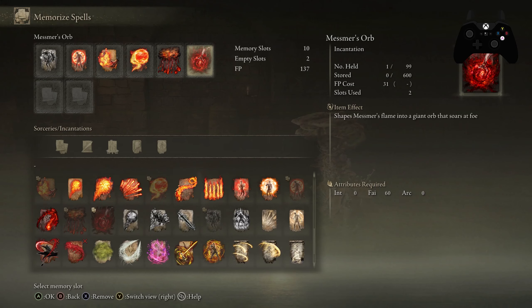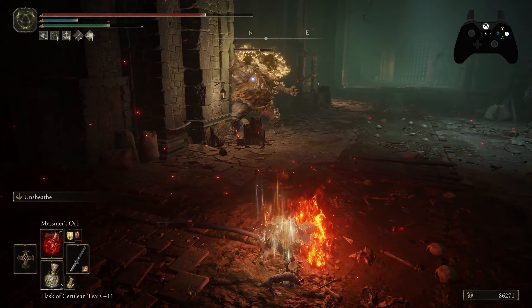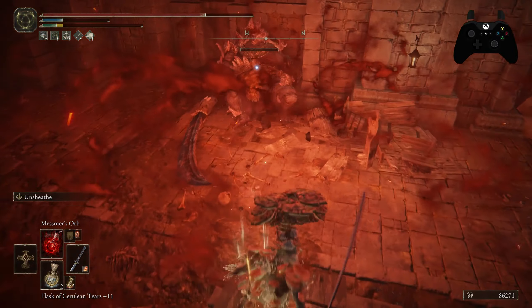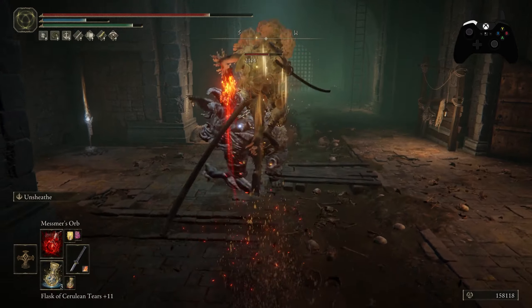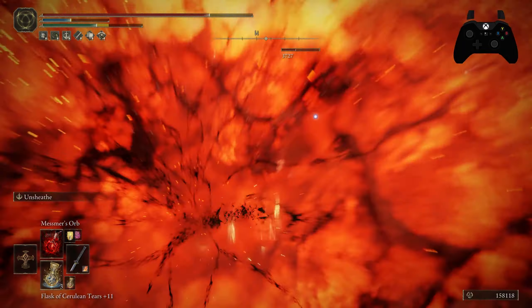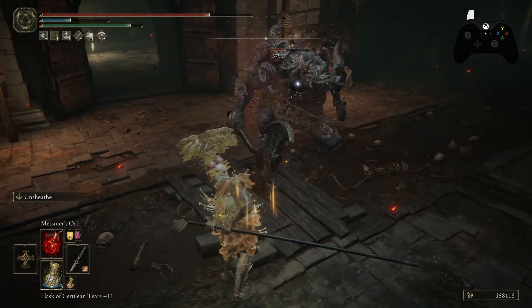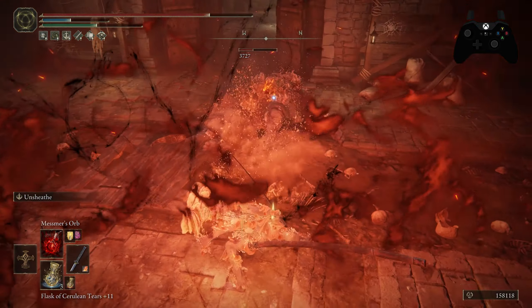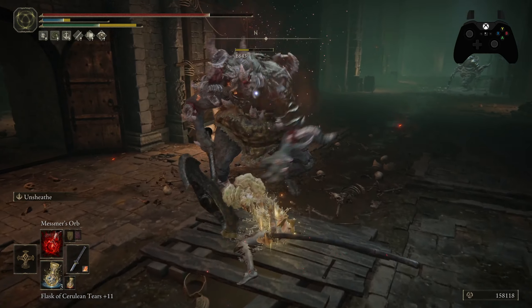We've also got Mesmer's Orb on this build. This can be a lot of fun because you can fly up in the air, and if you hold and charge it, you can keep yourself in the air for a bit. It's not only fun but also useful — you can use that hovering to delay and dodge an incoming attack. There's also another jump-in-the-air spell we want to use as an opener.